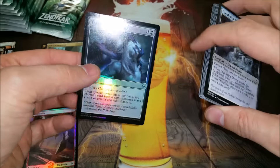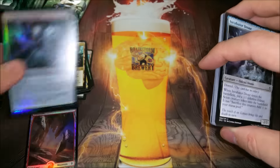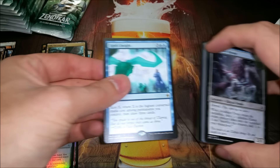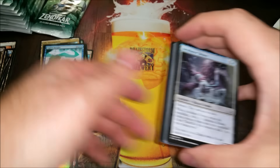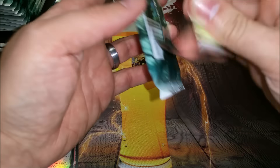Ooh, shiny — Transgress the Mind! That's one of the good-value uncommons right now, sweet. And Ob Nixilis's Insight — great draw card. I hope to cast that a bunch. It'd be great in standard, you know, if I play standard, probably in a deck like that.